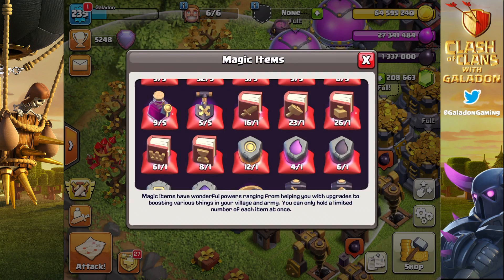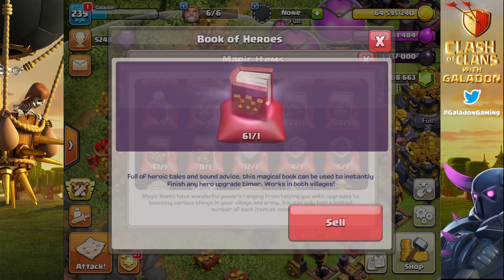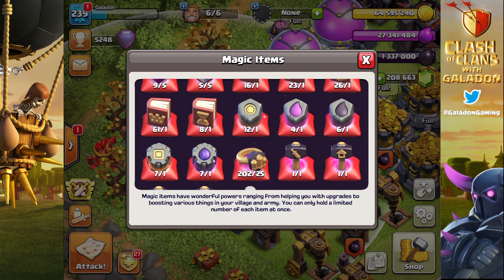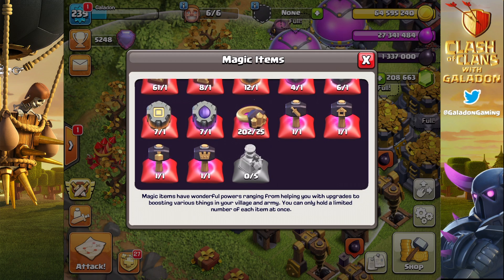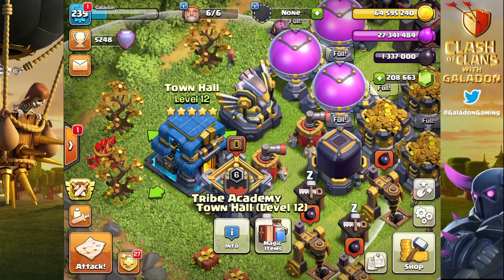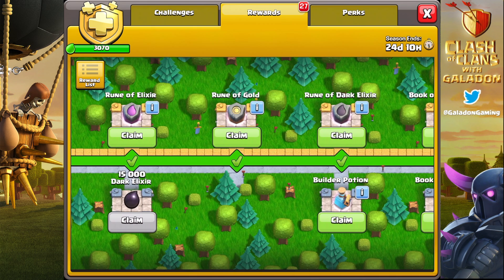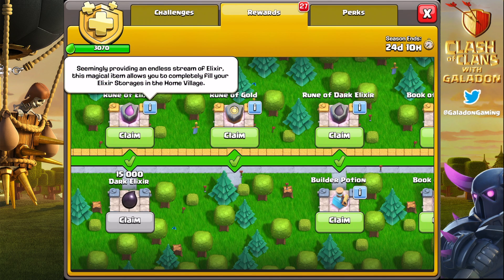Right now we're taking a look at my main account. I've gone a little bit nuts on the magic items, runes, and everything else — pretty much every time a package has shown up in the shop over the last year, I've bought it. It's all stacked up in preparation for Town Hall 13. Hammers are here too — always pick up those hammers early because they've got that seven-day cooldown. We'll talk about wall costs and a couple of details about the TH13 update at the end of the video.